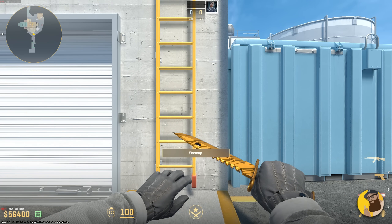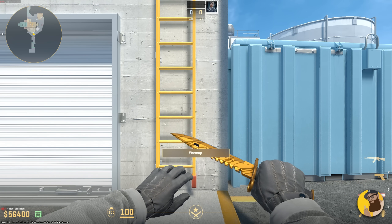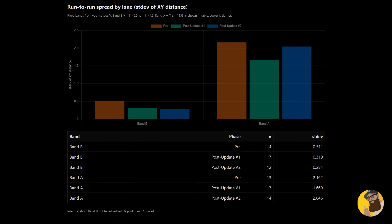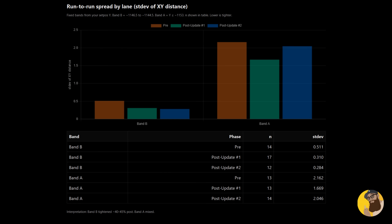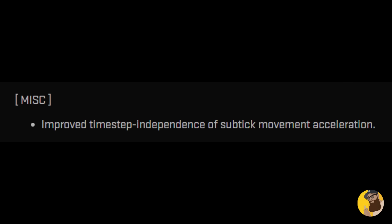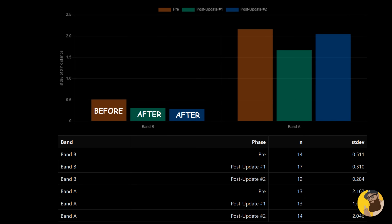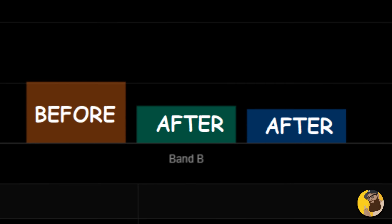The short answer is: when I group only the runs that finish in the same small Y range — I call them bands — the end positions are tighter after today's update, which to me lines up with Valve's improved timestep independence. But take my words with a grain of salt. I'm no expert, but according to my testing, there are improvements.